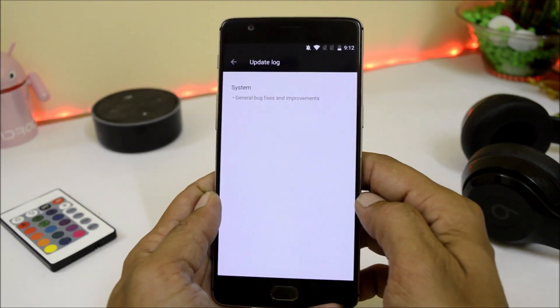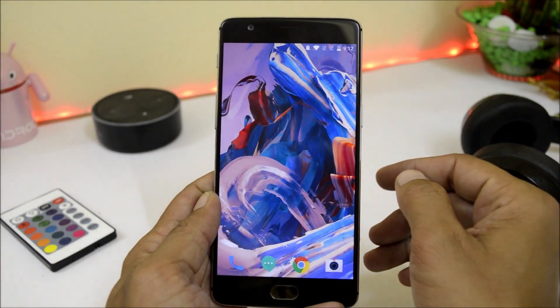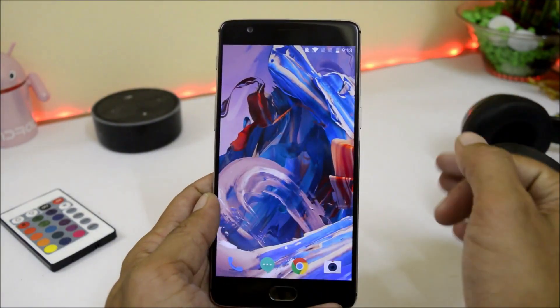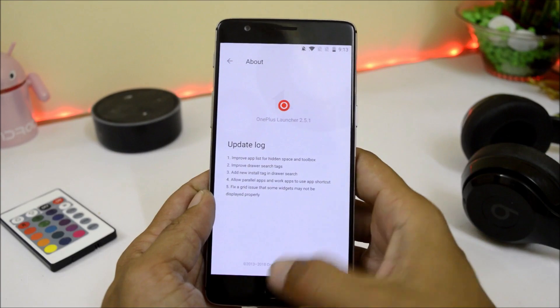The changelogs say general bug fixes and improvements — nothing new has been added as per the changelogs, and you won't even see any new UI. This is your quick settings panel. The shelf is the same as the older one, and the launcher version remains 2.5.1.